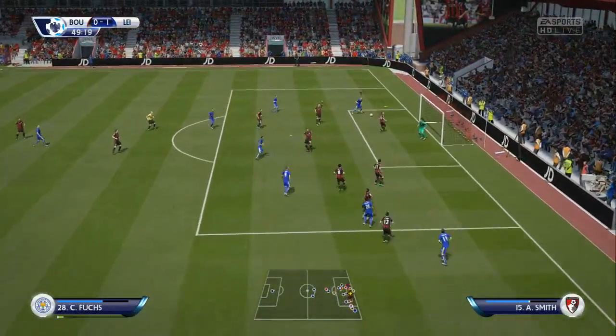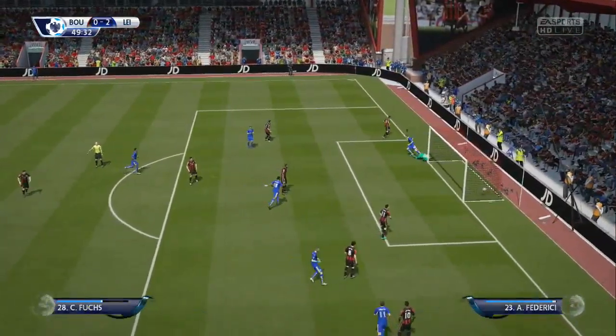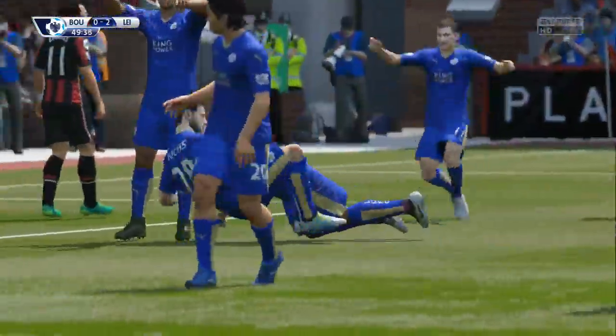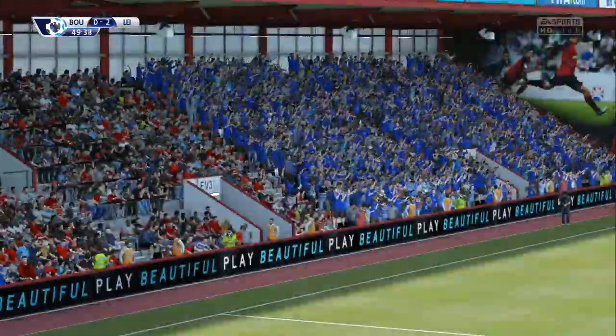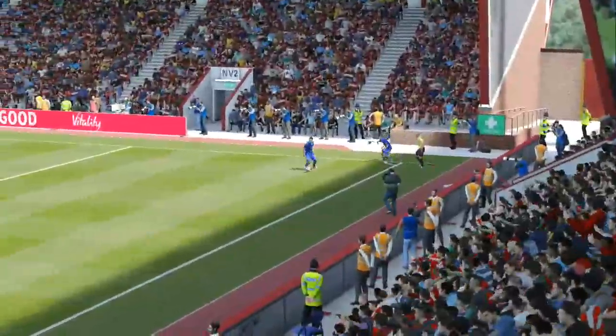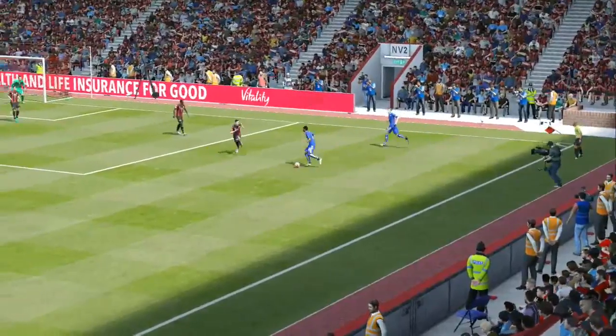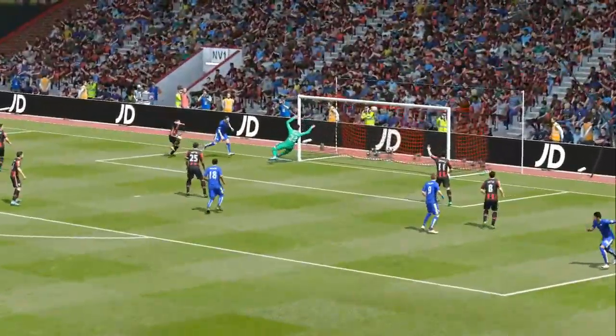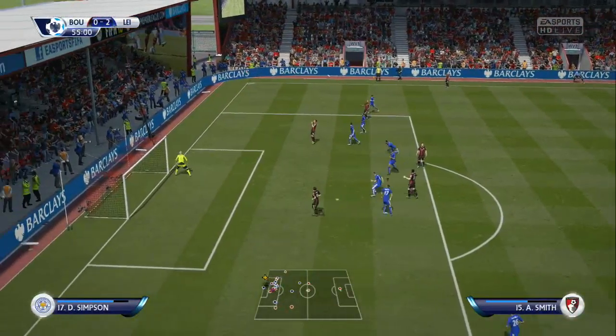Mahrez weaving in and out — thinks it's there at the back post to head home and put us 2-0 up at the start of the second half. Good ball from Riyad Mahrez, weaving in and out of the Bournemouth players, gets off the corner, weaves in and out — lovely run, lovely cross, lovely goal from Christian Fuchs the left back. What a goal it was.